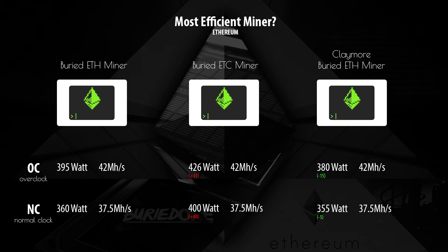The Buried Ethminer — all download links will be in the description. The first one, the Buried Ethminer, uses 395 watts when overclocked, hashing at 42 megahashes per second. At normal clock it only uses 360 watts at 37.5 megahashes per second. All the megahash rates will be the same across miners, so I won't repeat those.